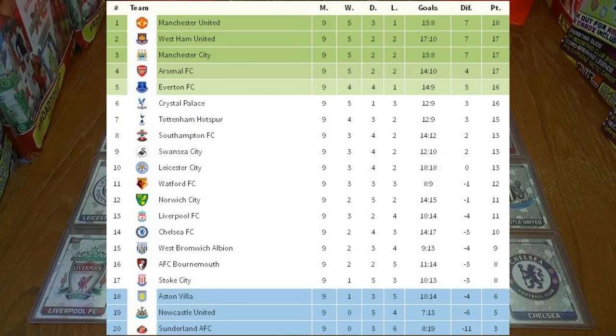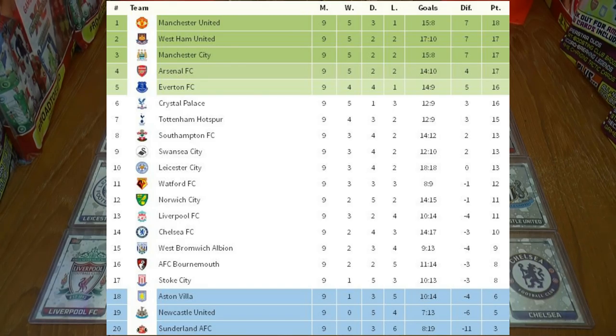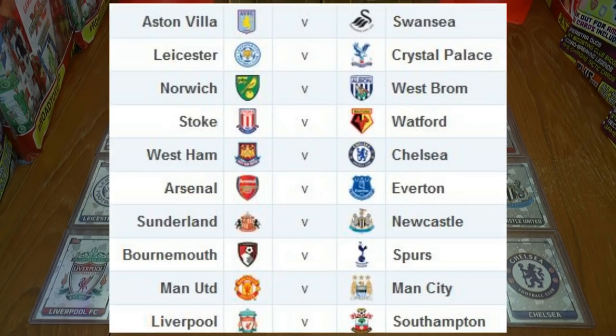Welcome to game week 10 of the Football Cards and Stickers Match Attax Premier League. As you can see from the table in front of you, Manchester United still lead the way by a point, followed by West Ham, Manchester City and Arsenal in close pursuit, while at the bottom, Sunderland, Newcastle and Villa occupy the three relegation berths. Let's have a look at the fixtures today.